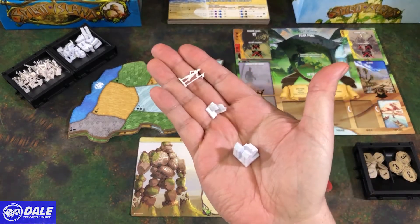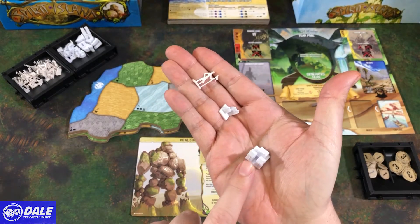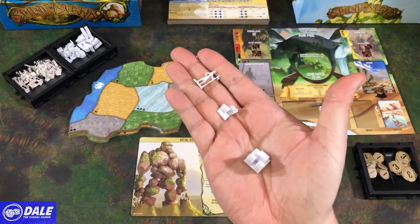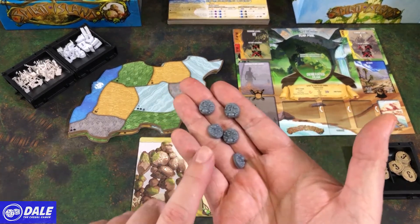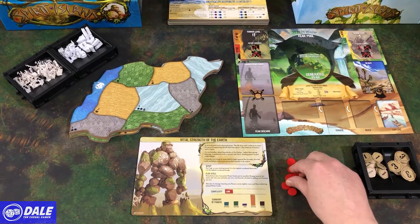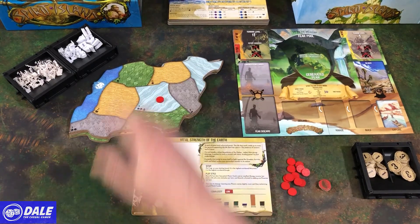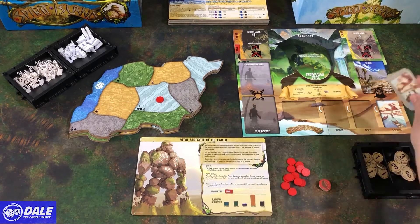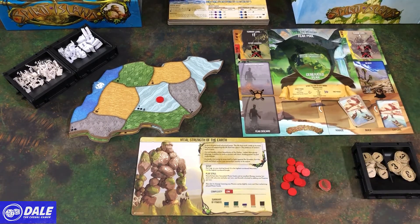These invaders come in the forms of explorers, towns, and cities, and we will win the game by keeping those in check. We will lose the game in one of three ways: one being if we get too much blight spread on our island, if our spirit is defeated and we have no presence tokens on the map, or if we take too long and when we go to draw an invader card, we have none to draw from.